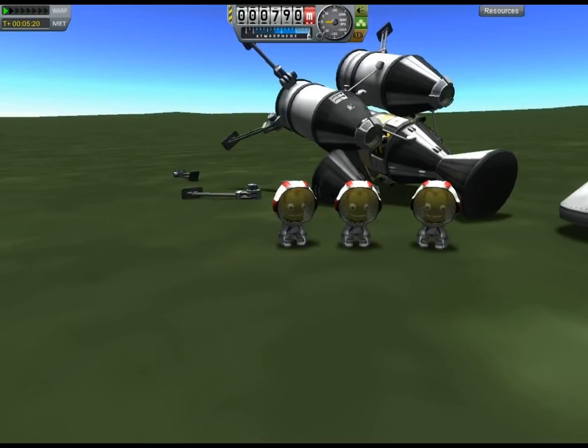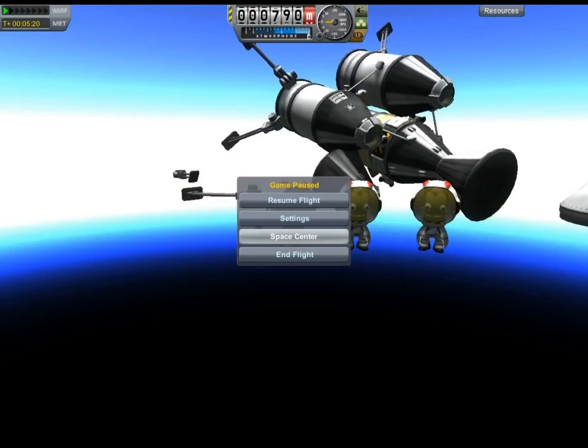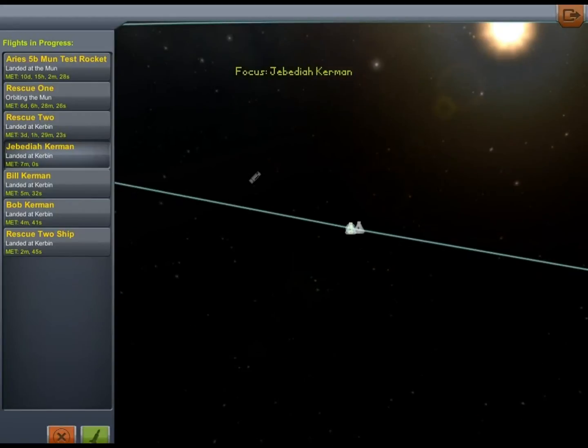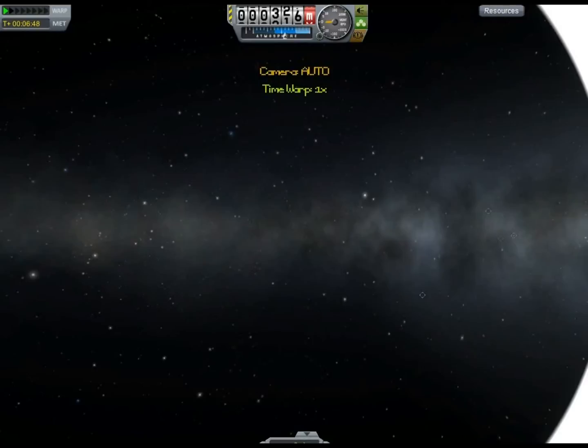The crew is still safe, so we go ahead and line everybody up. I go to the Space Center and you can see all the active flights I have for the rescue. I don't know if that draws the Kraken in. The demo only allows three flights, but I've kind of tricked it into allowing a bunch of others.